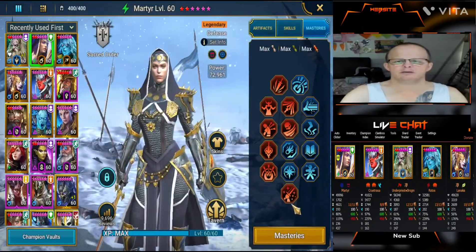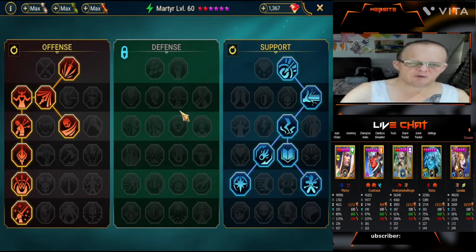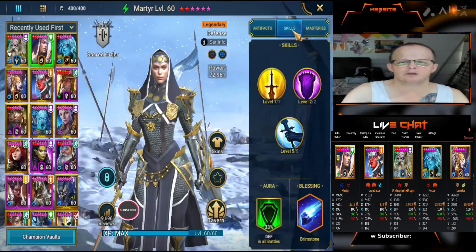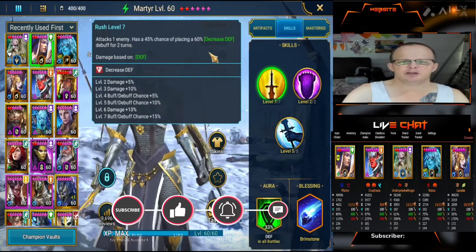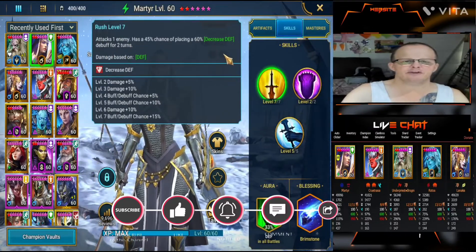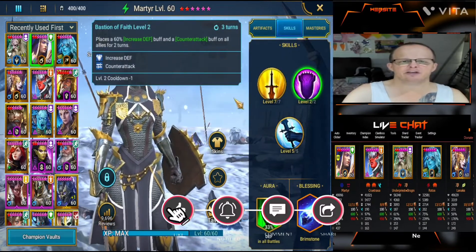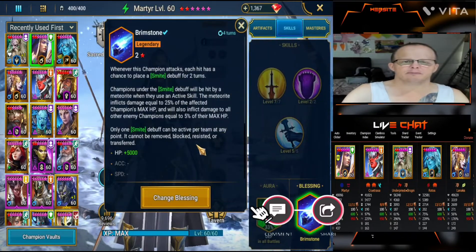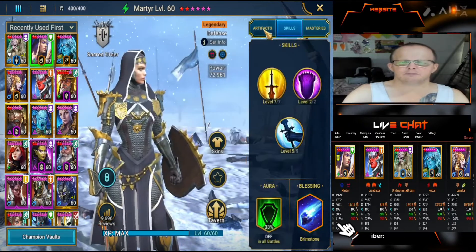Then we've got Martyr. Martyr is set up into Defense, into War Master, then down through into Support for masteries. Her skills are fully booked out — she attacks one enemy, placing 60% decreased defense. That's what she's there for. She also has increased defense and places a 60% counterattack buff on all allies for two turns. I put her in Brimstone, so she gets that Brimstone advantage. For artifacts I have her in Lifesteal and Accuracy.